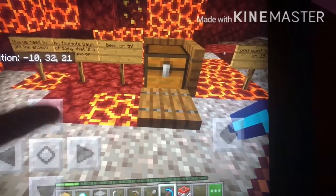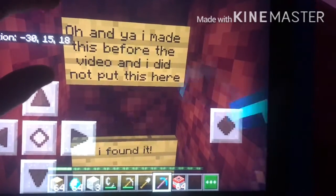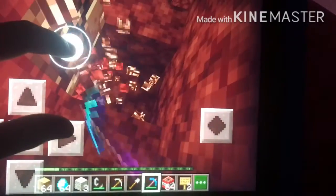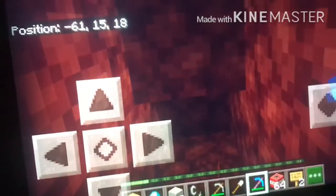The next thing you want to do is mine at Y-coordinate 15, so we're going to go down to the coordinate that's needed. This is just a reminder — I made this area before the video and I did not place this debris here. Look what I found when I mined one more block! That's exactly what we're looking for. You can use an efficiency five pickaxe to mine super fast — you can really just find whatever you want, including ancient debris.